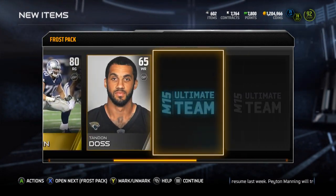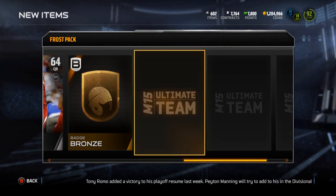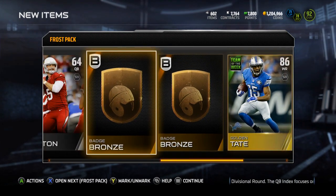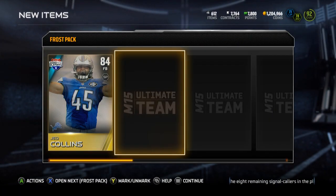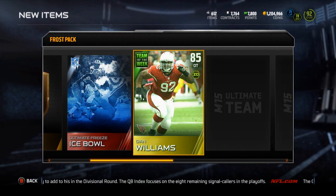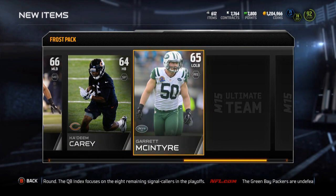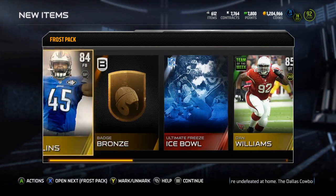Ice Bowl collectible, Rising Star Zach Martin - that's a decent one - Road to the Playoffs Aaron Ross, bronze badge, bronze badge, Golden Tate Team of the Week, and bronze badge. Not really anything there. Starting out with Jed Collins, bronze badge.